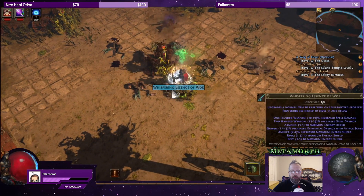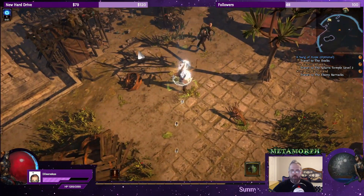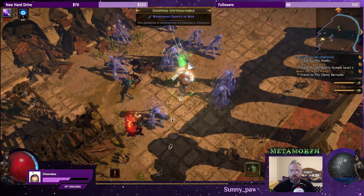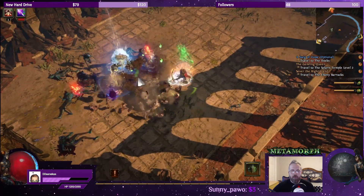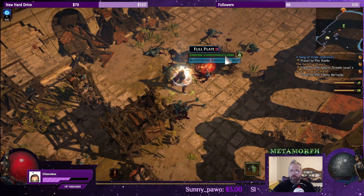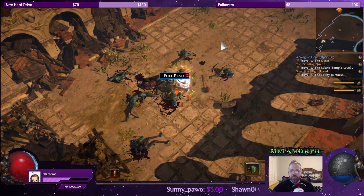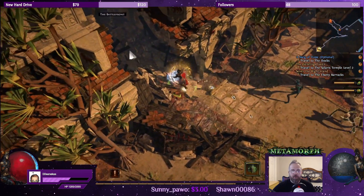Very nice — there's the quest item, now we just need to find the zone exit. And we're getting power charges now from when we crit. What is that little purple ball? Is that weird? Okay, we have a four-socket full plate, all red.